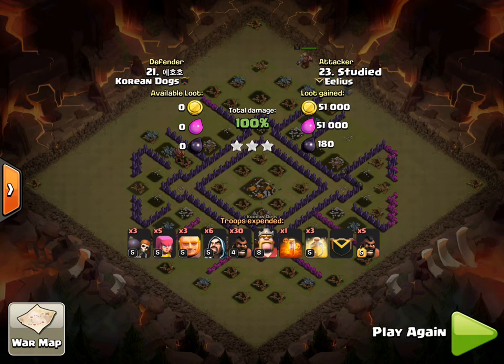So there's the final composition down the bottom — you can see it's a straight hog attack with a few troops used for cleanup. The cleverly positioned three wall breakers set off the giant bombs, and three giants are dropped in front of the hogs before deployment. Well done — great attack.